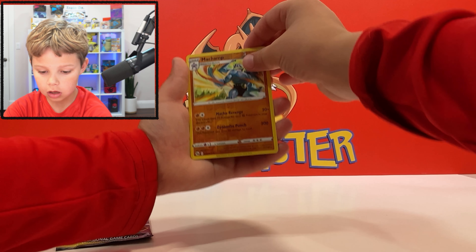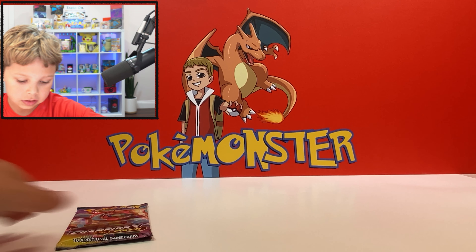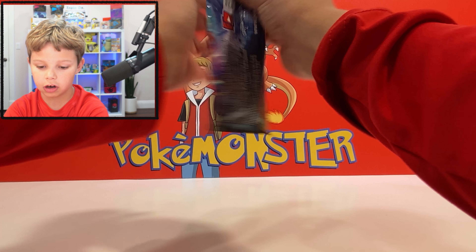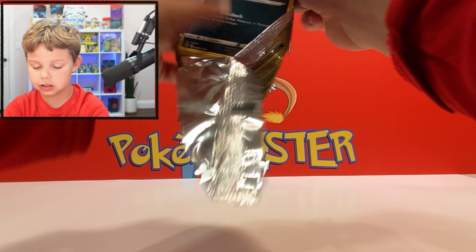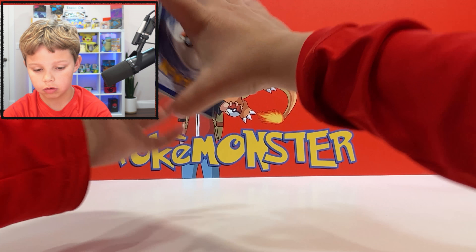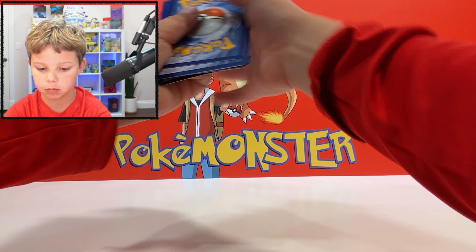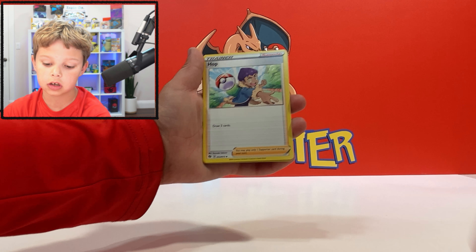Now last pack magic for the Charizard! This is a Charizard hunt, so let's get it secured right here with double packs — last pack magic with the double hitter. We can get the Charizard V and the Charizard VMAX Rainbow. And the second best card is shiny too.